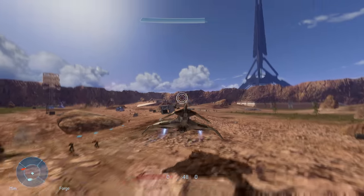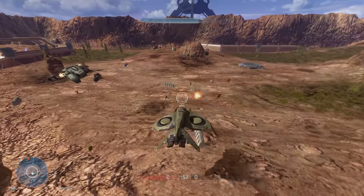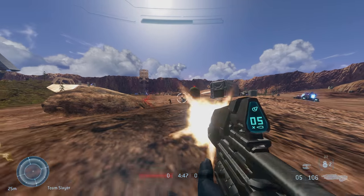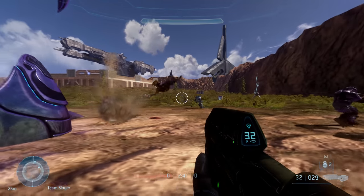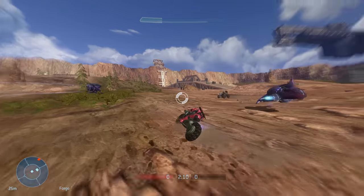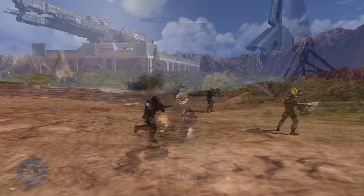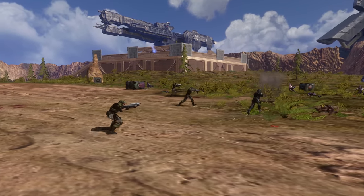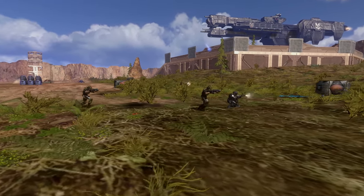It's so damn cool seeing assets from other Halo games in Halo 3's engine — honestly, it's almost surreal. I would definitely suggest giving Progenitor Gorge a try if you're looking for a massive AI battle map with a ton of fun new toys to play around with. Just one thing to bear in mind though: if you're on the Covenant side, Sergeant Johnson is one of the enemies, so you might want to switch teams.